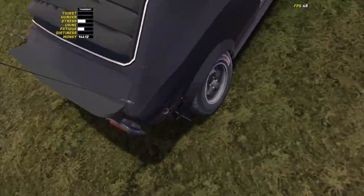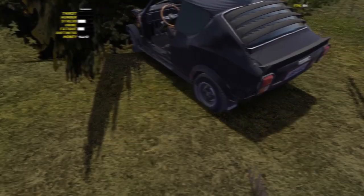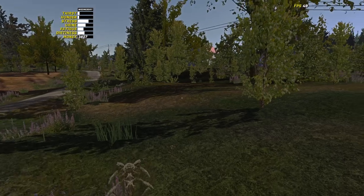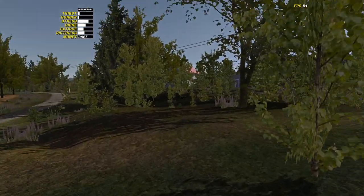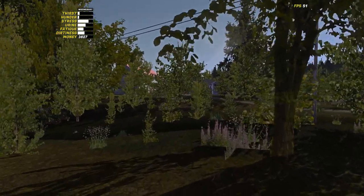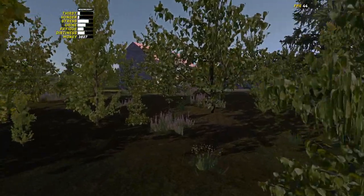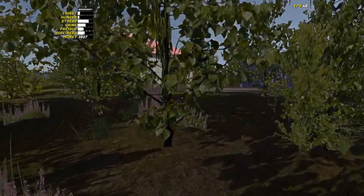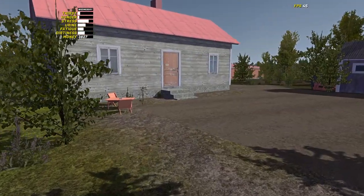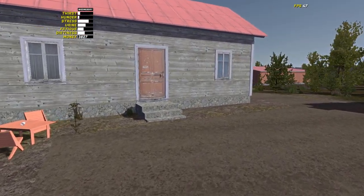People are asking how to get the van keys and how to get the keys to the sewage truck. After a couple of days of starting the game, you'll see the blue van parked at your uncle's place. Just go knock on his door and he'll give you the van keys.